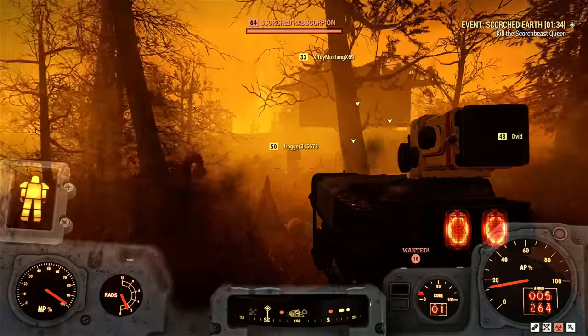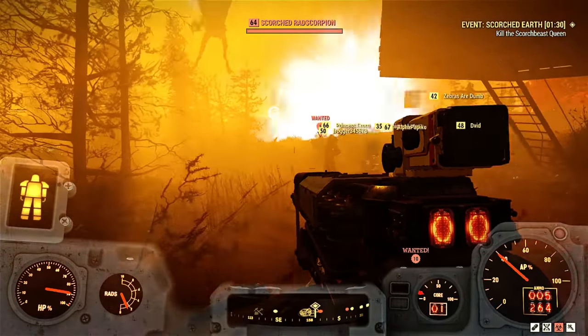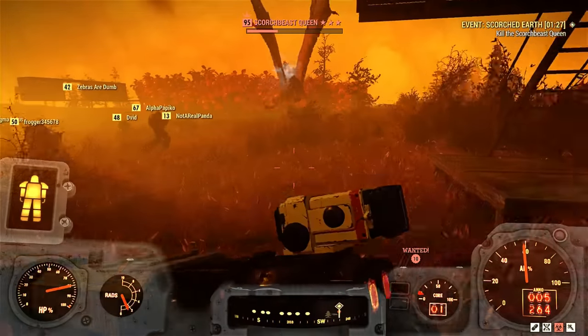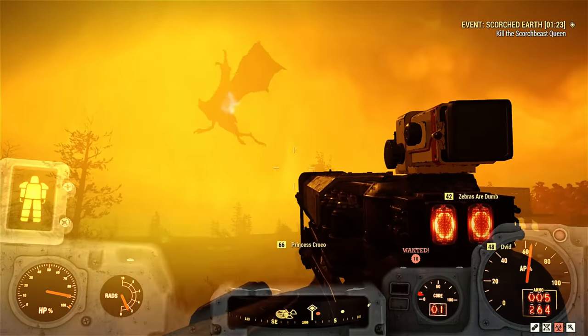One thing that will cause the queen not to land as much: if you put down a base — which is a good idea — but if it has turrets and a lot of good stuff, she will stop landing as often and that will screw you over in the end.